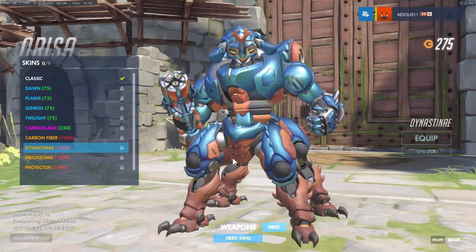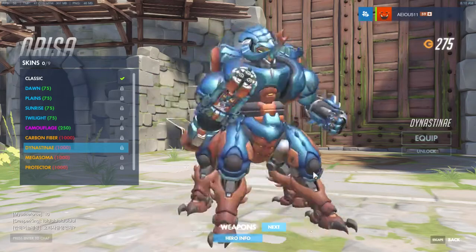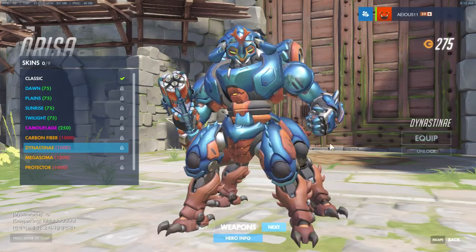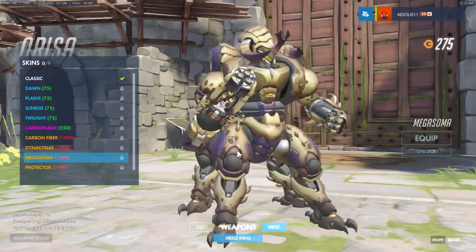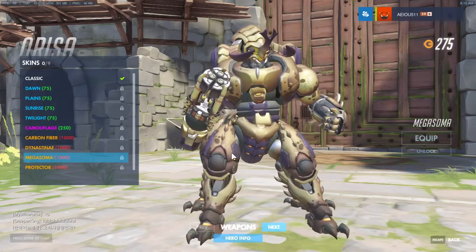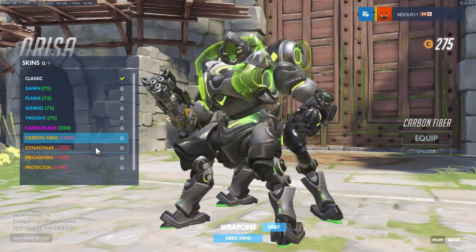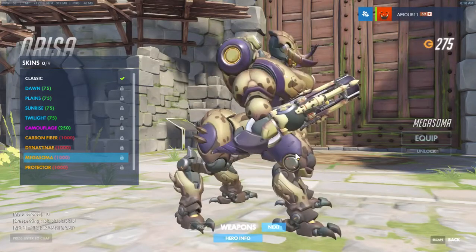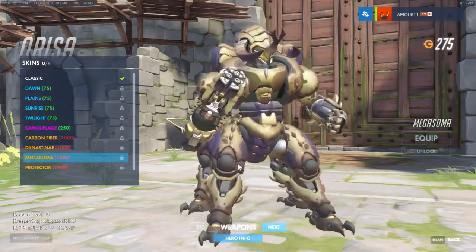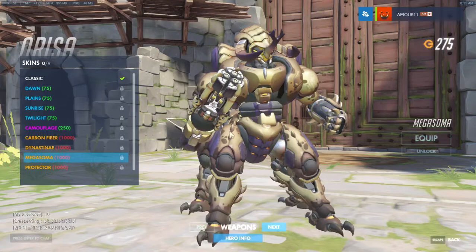Let's look at Dynasty. Wow, this looks like something you'd almost see out of No Man's Sky. I like the beetle thing — this is a pretty cool skin. She does have some pretty cool 1000 gold skins. Except for this one, which looks like someone who got Ebola. I really love the Dynasty one and I love the carbon fiber one — black and sleek, pretty damn cool. Mega Soma — I'm not really a huge fan. It does have some cool features like little spikes and a beetle aspect to it, but I probably wouldn't buy this one.